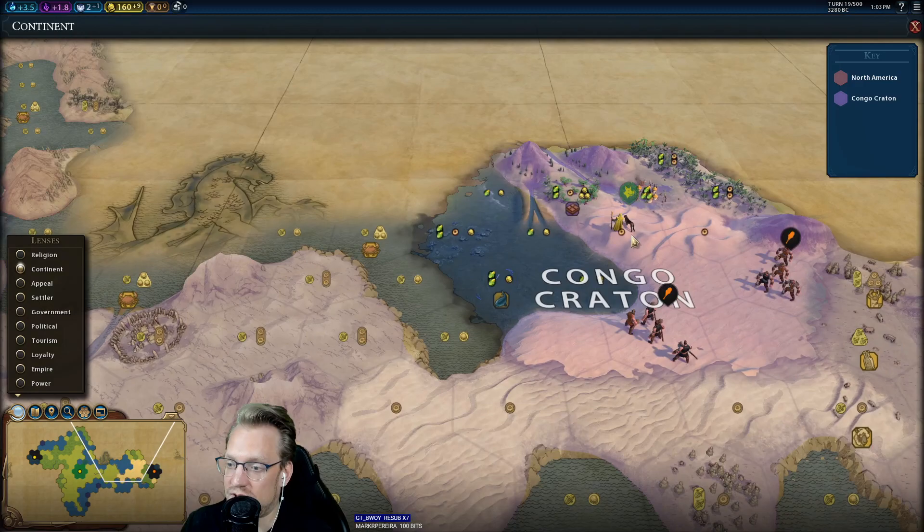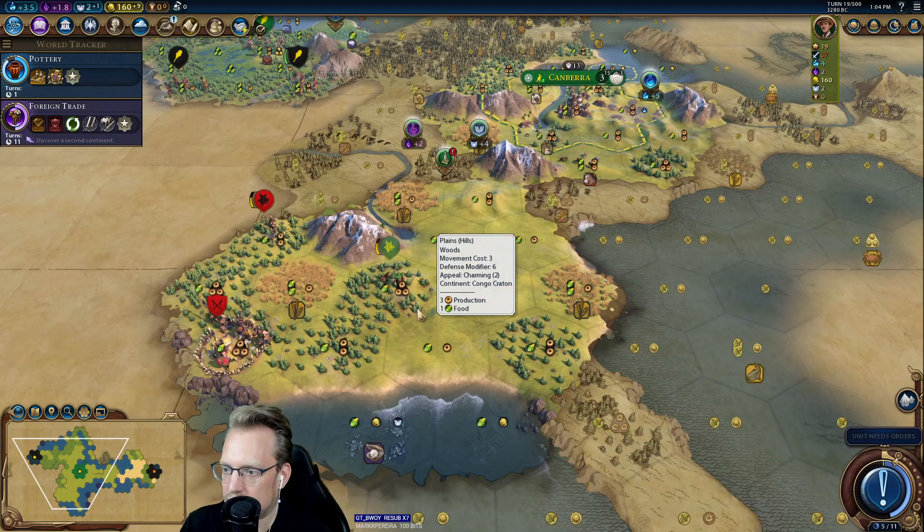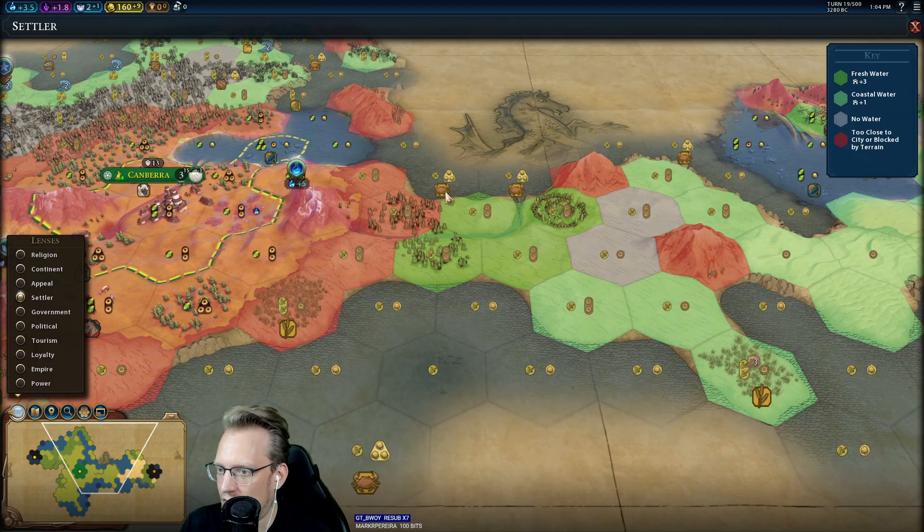It's a little frustrating getting to this point, but we finally got there. And it's a really interesting map. Interesting pairs well with Australia just because it's such a funky districting sort of civ — very atypical. Now again, I don't have a ton of room, but there is still a lot of potential. So I'm pretty happy with where we're at.